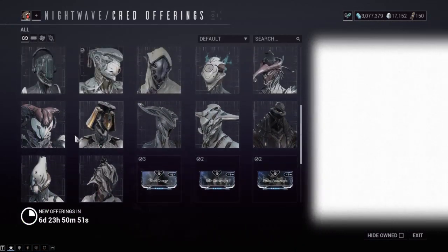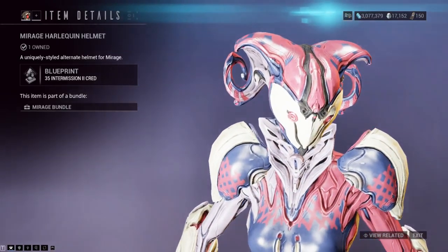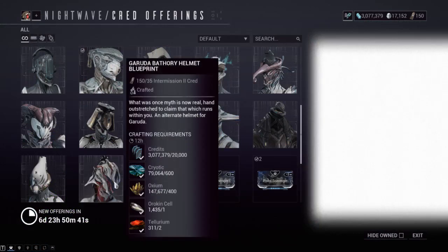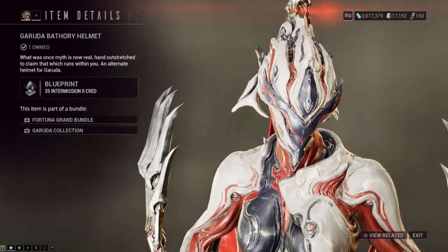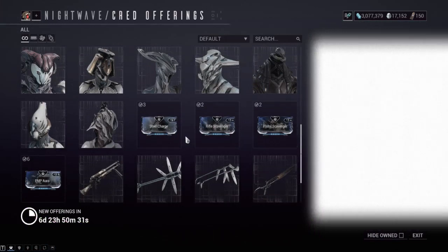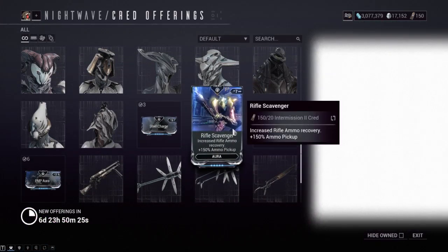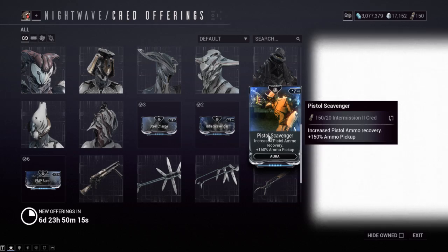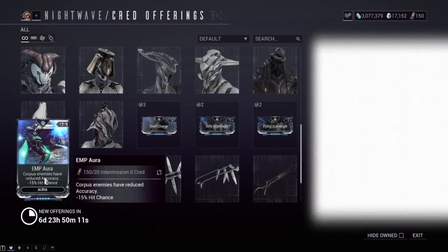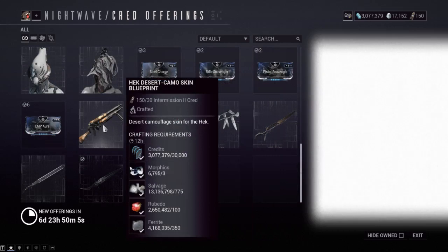We have the Mirage Harlequin helmet - I actually have Tennogen for Mirage and I prefer this helmet over the Tennogen, so it's a pretty good recommendation. There's also the Garuda Bathory helmet, not as good as Tennogen in my opinion but definitely not bad. For aura mods this week: Steel Charge is a top tier aura mod, make sure you get it. Rifle Scavenger is bottom tier, don't waste credits on it. Pistol Scavenger and EMP Aura are also not top tier - prioritize Steel Charge before considering any of those others.